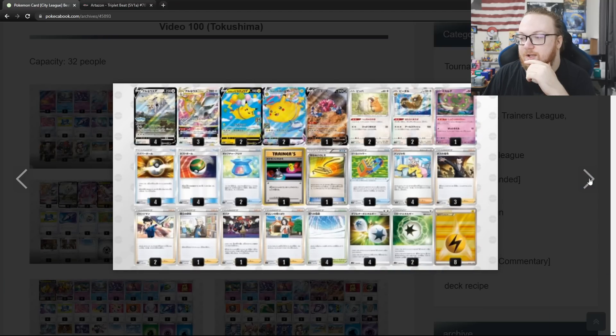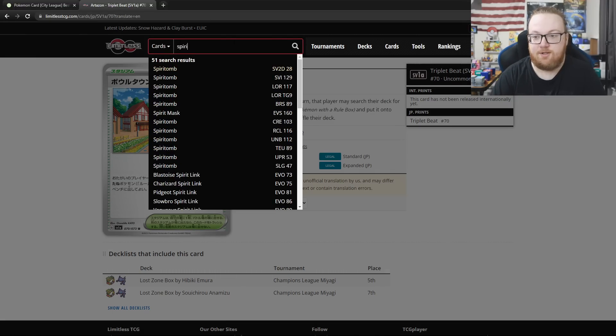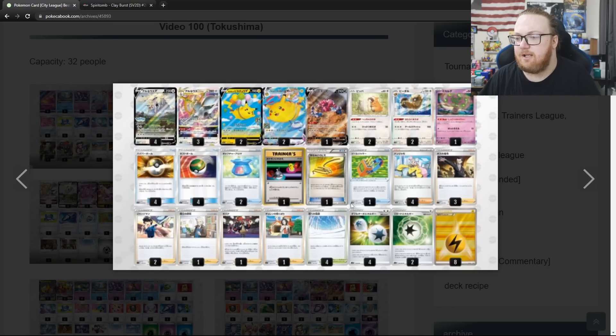Next we have Arceus Flying Pikachu without another partner — it's really just Arceus Flying Pikachu and Drapion V for the Mew matchup. And also the new Spirit Tomb. The Spirit Tomb shuts off all basic V Pokemon — basic Pokemon V in play have no abilities. So this is good because it just shuts off Genesect V. And then you also have Path of the Peak.